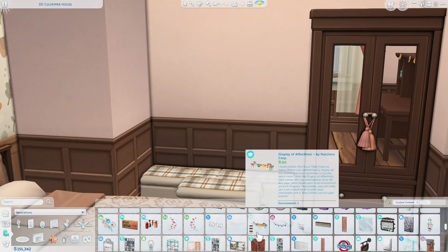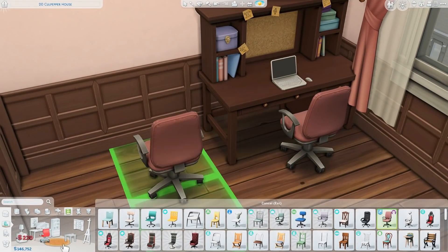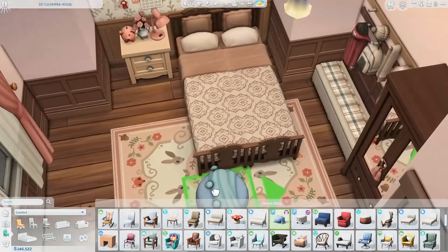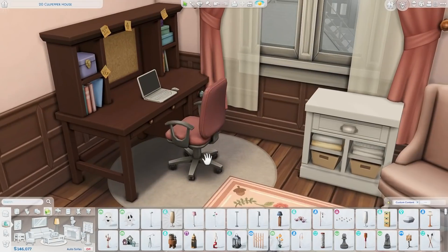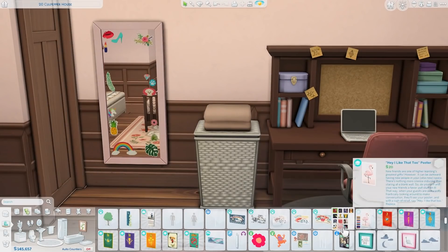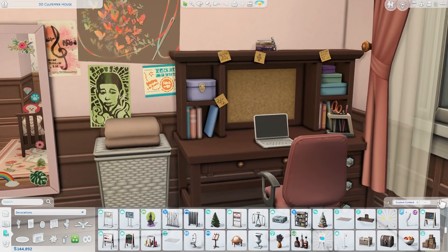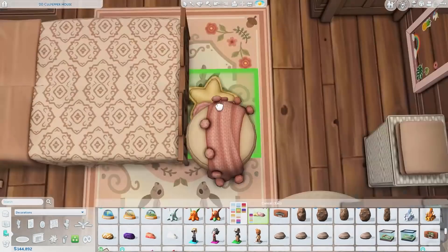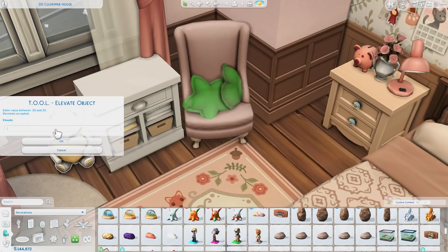I also placed a coat rack from Snowy Escape just because the colors went nicely together — it doesn't quite make sense in context but it matched the color scheme. I used another poof with the blanket draped over it, the same one from the other kids' room. I really love this desk with all the sticky notes all over it and the board at the back — I can't think of what that's called right now — where postcards snap to it in game.